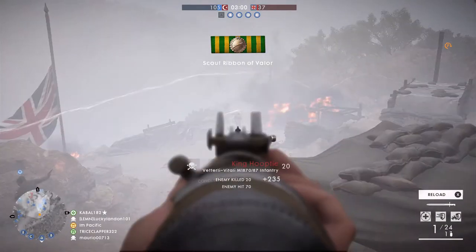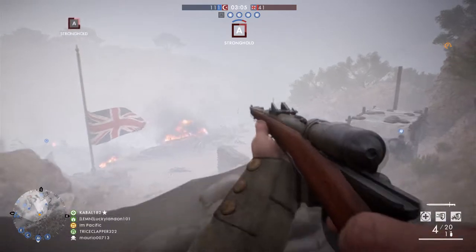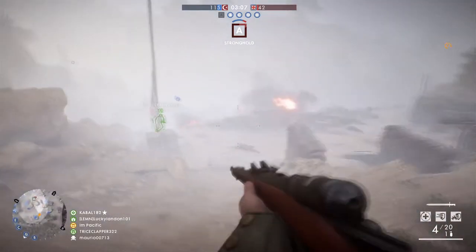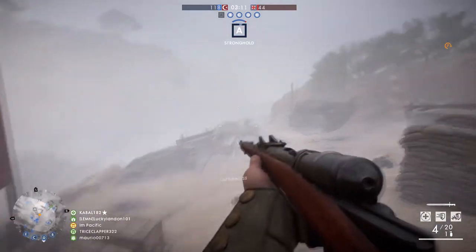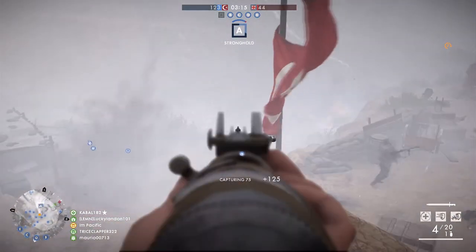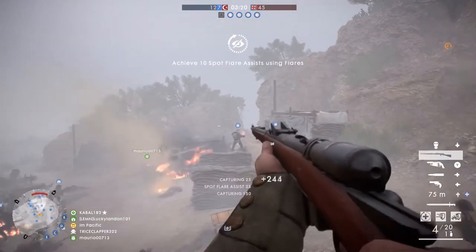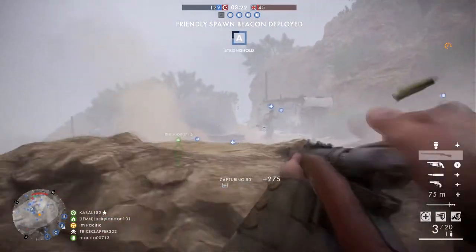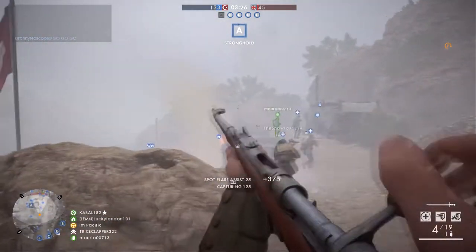Make sure that if two or three of us die, we hide or camp it out so the other squad mates can return. What this does is give you more pushing power. Instead of having to spawn all the way back at wherever you started and run all the way up, you can keep pushing. The important thing is don't let the entire squad die. Stick together.